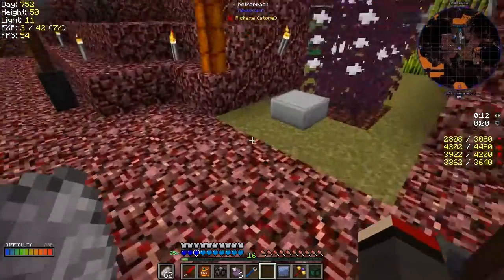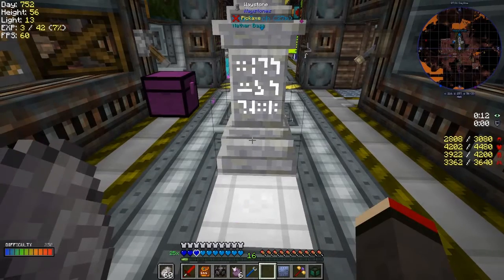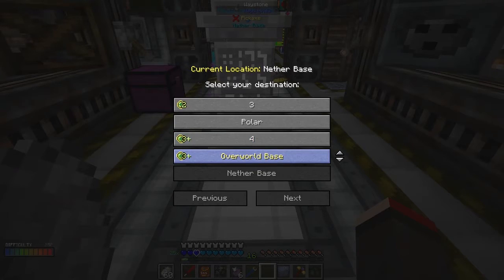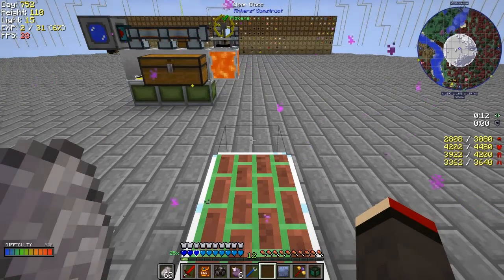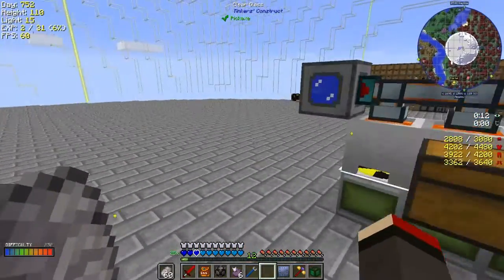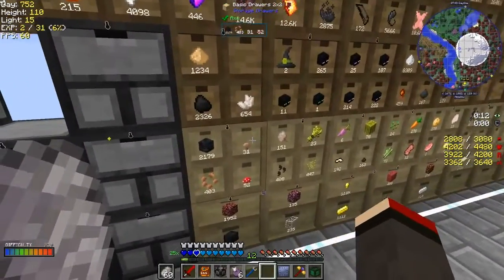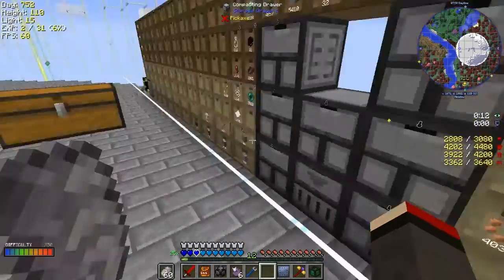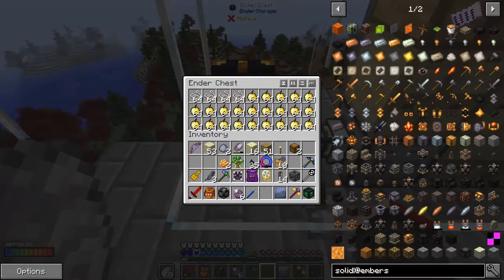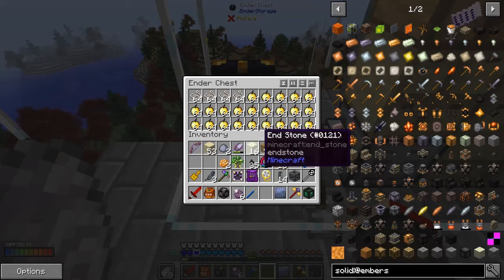Now let's go over to the overworld. Before I go, let me just double-check - XP level 16, that'll do fine. So I got a bit lucky. What I did here is I put down a whole load of storage drawers down here, and I've been feeding them from the side. This one's already blocked because it's full - probably blocked with golden apples or something. I need to get some more upgrades for that.